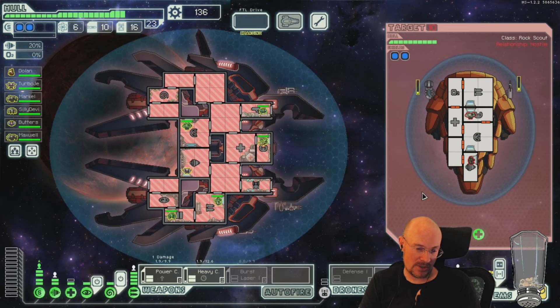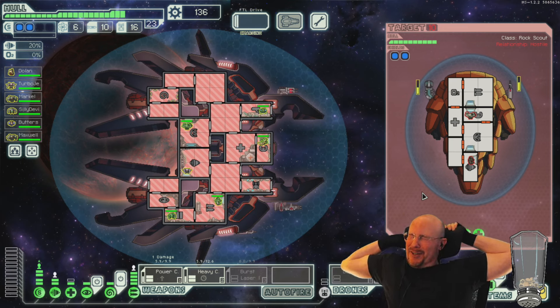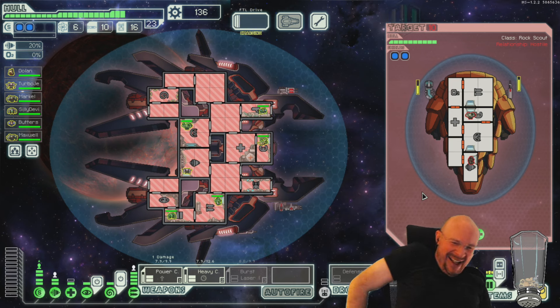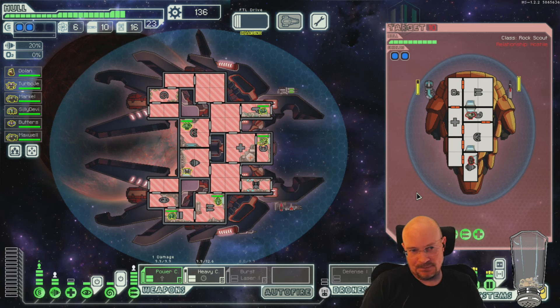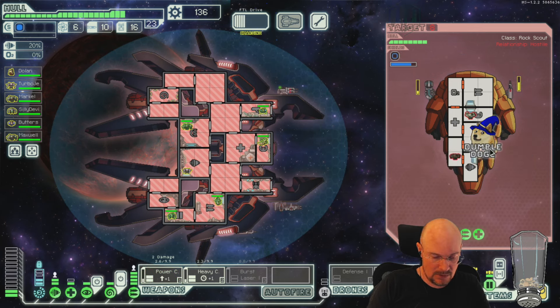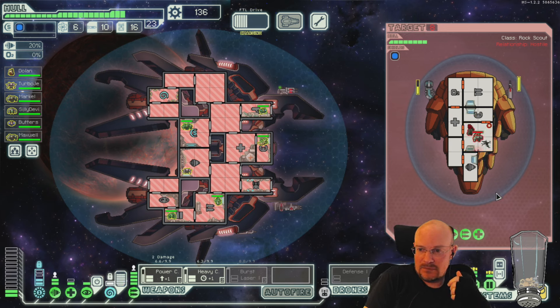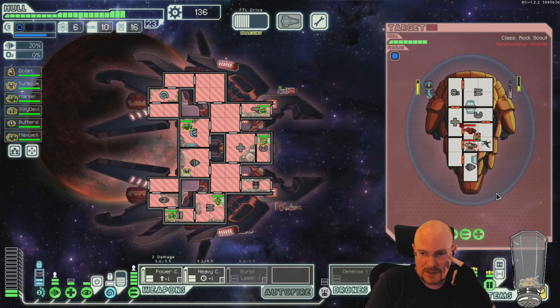This guy can't damage us. I could do slow training, or try to do fast training again — see if it crashes. I don't really trust it. So I will just not shoot weapons for this ship. Maybe do a slow crew kill here while we wait. Train my dodges.